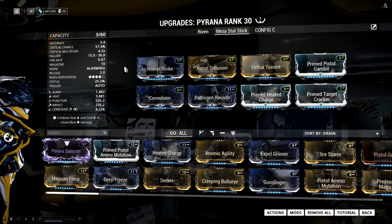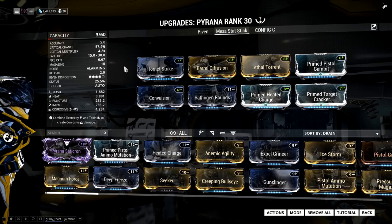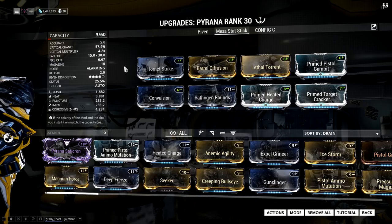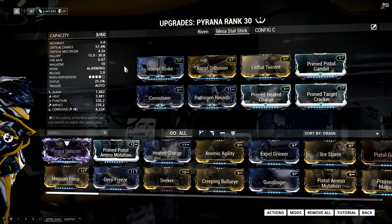Let's quickly check out the stat stick. I'm personally using the Piranha, but it doesn't really matter which weapon you use, because Peacemaker isn't affected by the stats of the weapon — just the mods you have on it. Though some weapons are still better than others, because if you choose a weapon that's effective even with the stat stick setup boosting Peacemaker, you're going to have an effective sidearm as well.